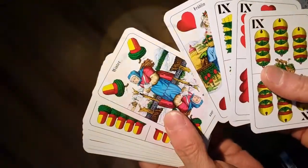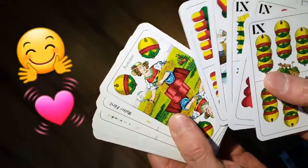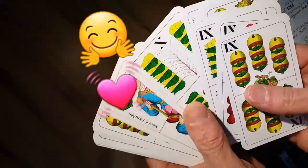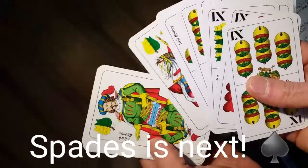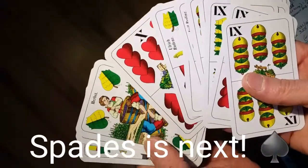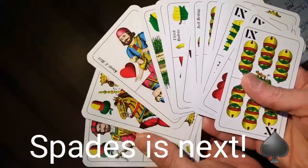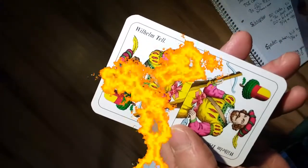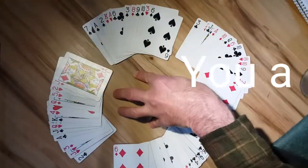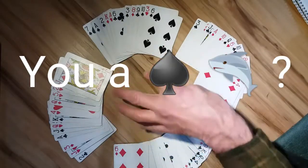Just give me a second to indulge — absolutely beautiful cards, based on William Tell, the legend of Swiss independence. There's William Tell. Another trick-taking trump game, except played with partners, is Spades — great game, kind of like Bridge Light.